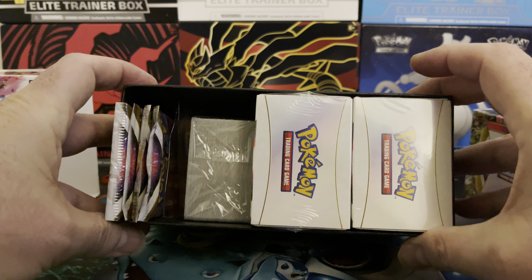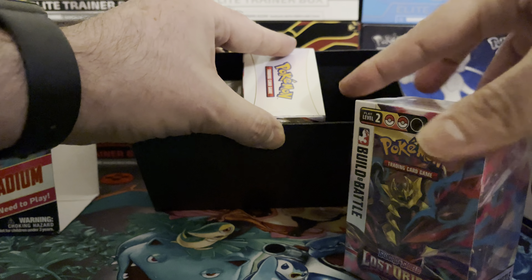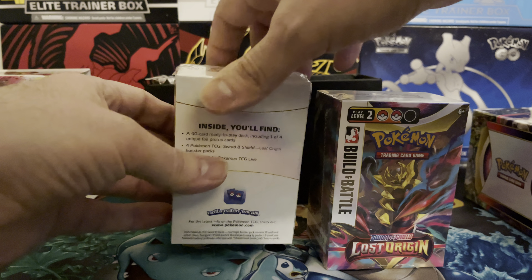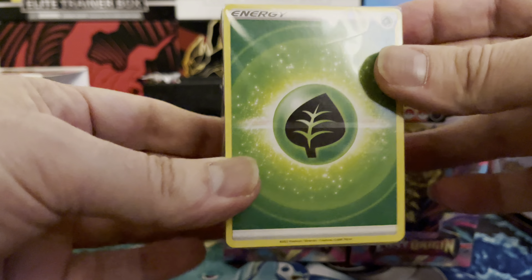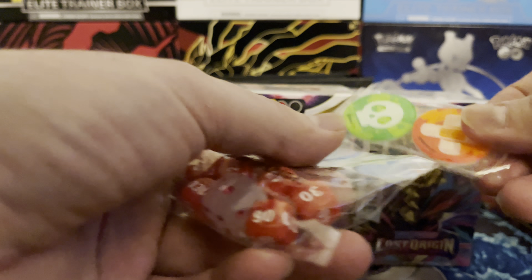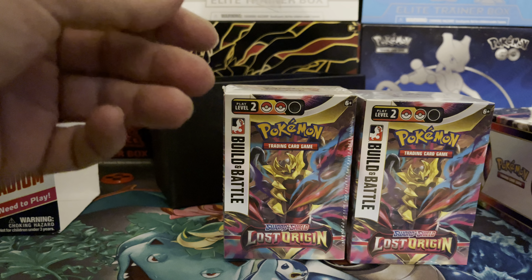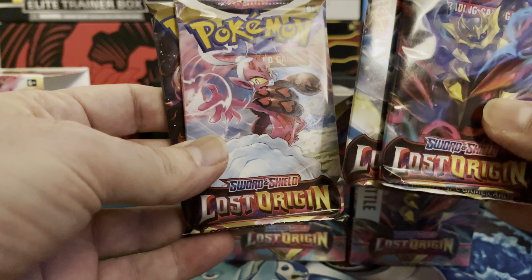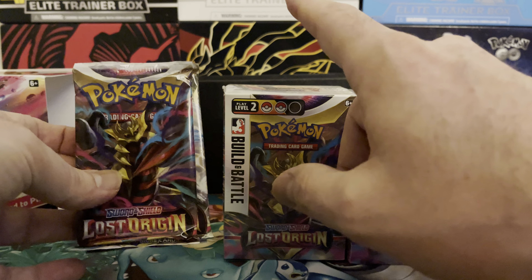All right, so this is what the contents look like inside the box. You got the Build and Battle boxes nicely packed in here — they come with four Pokemon packs each. You have your 120-count energy with the grass on the front, your condition markers, your dice, and of course four extra packs of Pokemon Lost Origin, making a total of 12 packs that come in this.